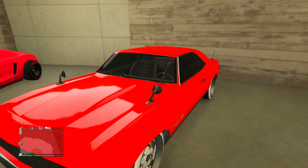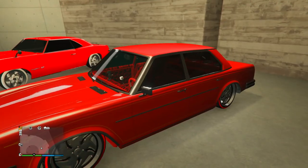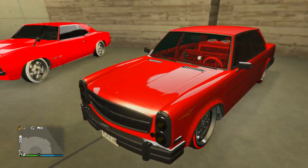Next up we got the Vigero with this neon red paint job with ice white Benny's wheels. He's got the Blinkton on the back. I don't see this muscle car modded too often either — it's not super rare but it's definitely not common.